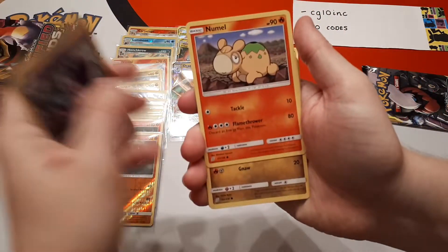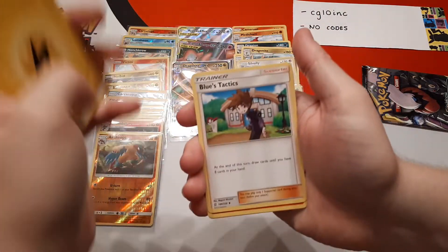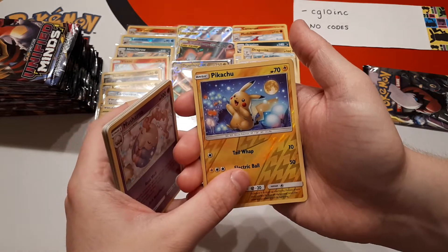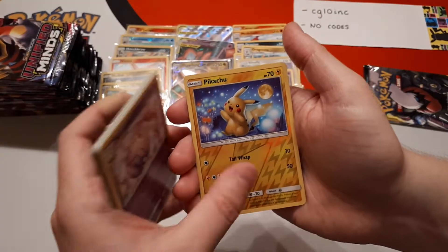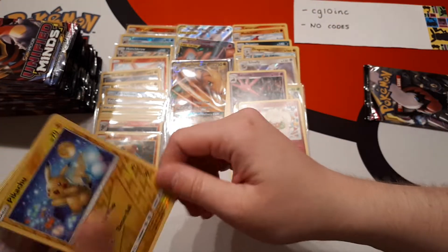Pidove, Poipole, Naganadel, Axew, Finneon, Lightning Energy, Luce's Tactics, Lampent, Musharna. Reverse is a Pikachu — and that's the artwork we both love. And the rare is a Whimsicott.